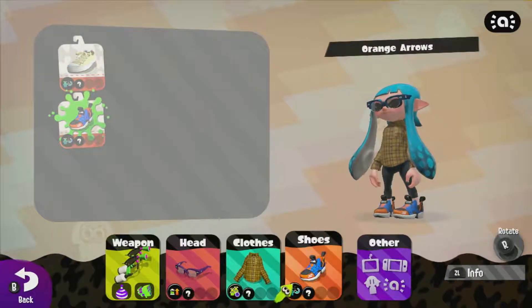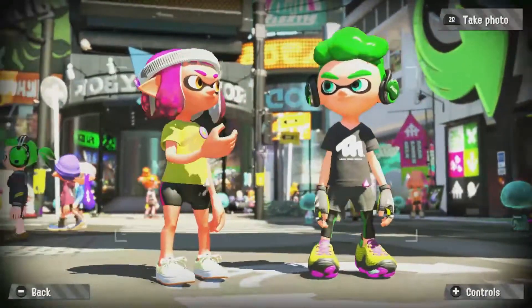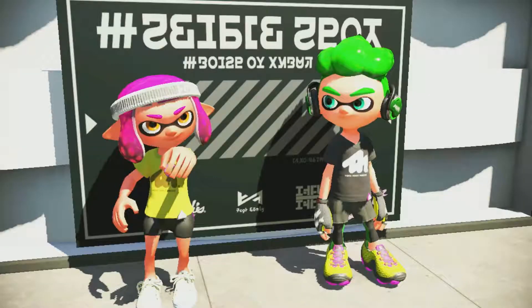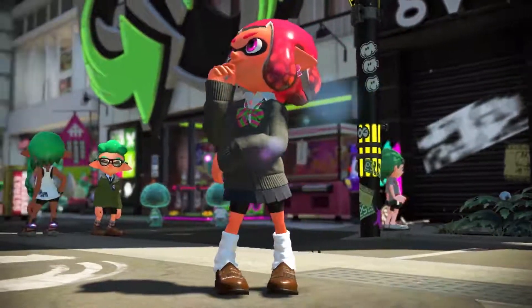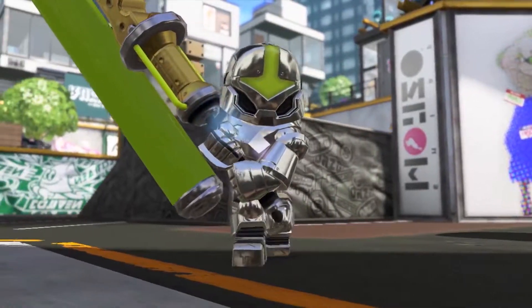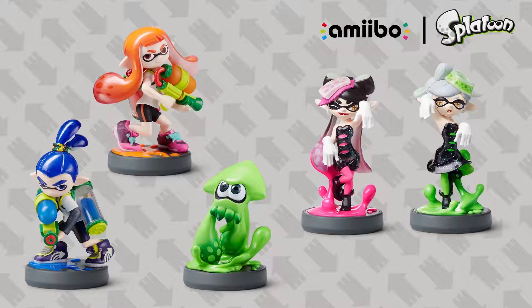Tap your amiibo on the customization menu screen and you can swap your outfit with the amiibo figure's outfit. I'd imagine it comes in handy when waging turf wars at a friend's house. Try snapping a photo with your amiibo friend — that way you can both wear your favorite outfits. Then you can share your photos with human friends on social media via the Nintendo Switch album. Sometimes your amiibo friend may give you special gear as a gift. The game is compatible with previously released Splatoon amiibo figures as well.